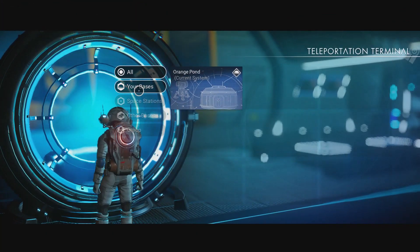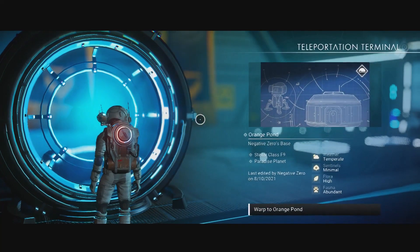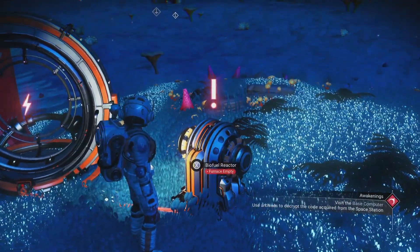Let's go ahead and teleport back to our base. Our teleporter is not active because the fuel has probably run out by now, but we can still teleport — we just can't teleport away from the base. When you teleport, you just kind of float in the air for a minute. I don't know if that's just PC or on Xbox as well.